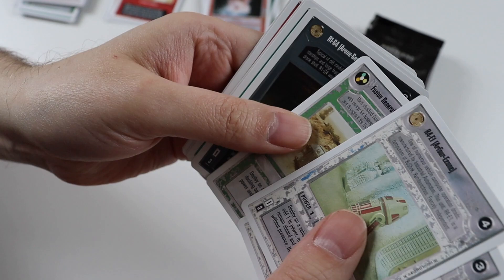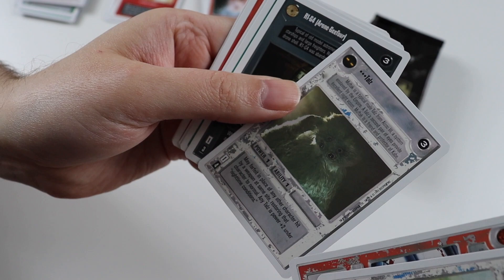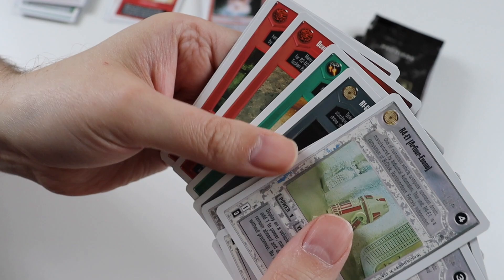Commons in pack four: R4-E1, LINV8K, Fusion Generator Supply Tanks, Don't Underestimate Our Chances, Tauts — I love that card, he's so cute — R1-G4, Gaddafi Stick, Deb, Jawa, Imperial Barrier, and a Stormtrooper.